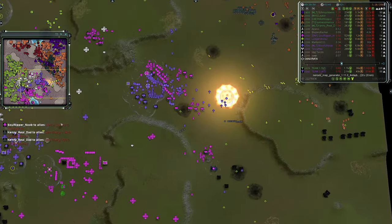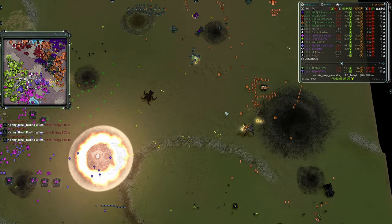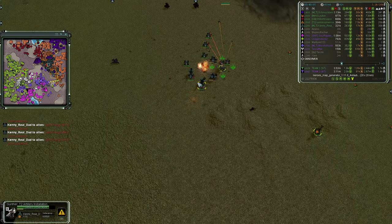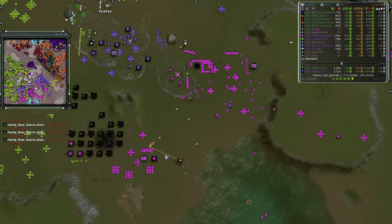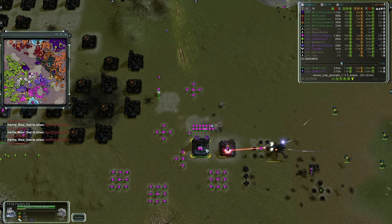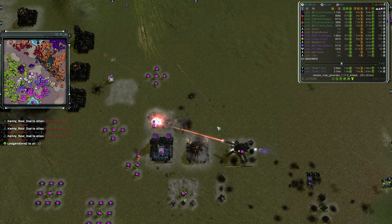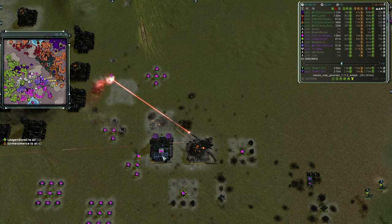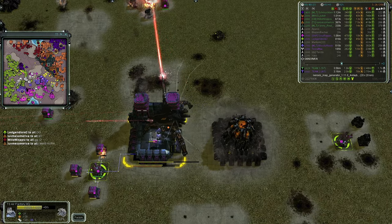The lasers are focused on the comms — I wouldn't focus on the comms, I'd take out all the power generators and mexes, just destroy the mass income for Team One. Team Two is sitting at 2.3 to 2.5 mass income — might be power related — and they're sitting on a ton of income they're not funneling into anything. Team Two now has a Monkey Lord to deal with. Soul Ripper Noob just couldn't produce enough torpedo launches to deal with it. Another billy nuke impacting the shield on that Fat Boy. The Fat Boy is receiving fire from its back.